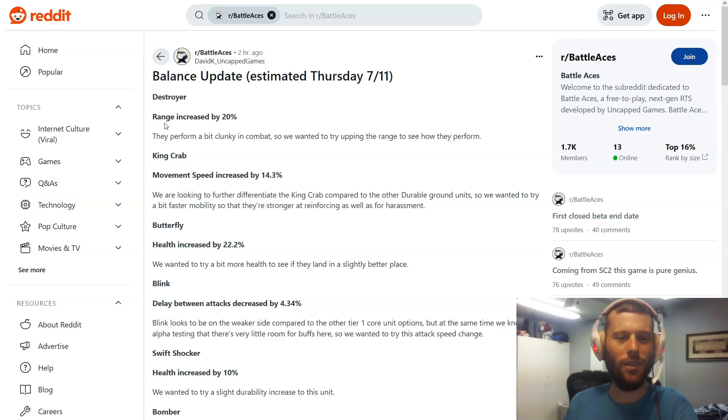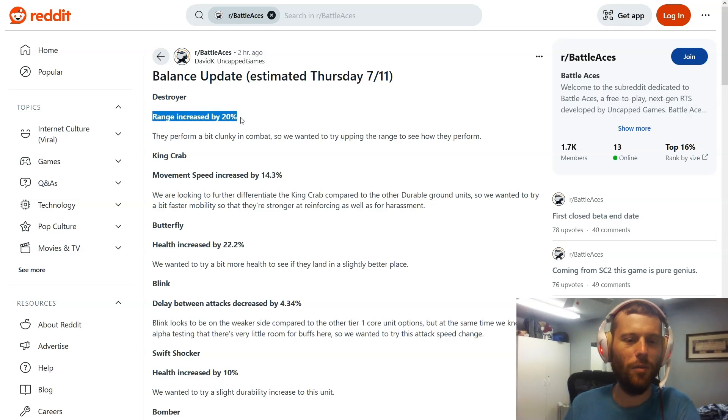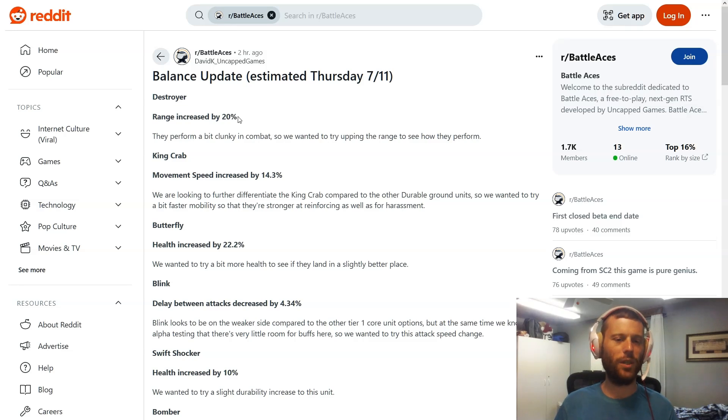First up, we have the Destroyer — one of my favorite units. It's getting a buff: range increased by 20 percent. That's a pretty nice buff. I love using the Destroyer already. Everybody seems to be running a lot of tanky units, and the Destroyer is a great counter to those — it's actually one of the few real counters to tanky units, so I'm glad to see it getting buffed.